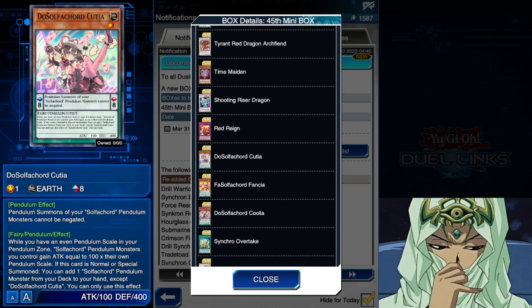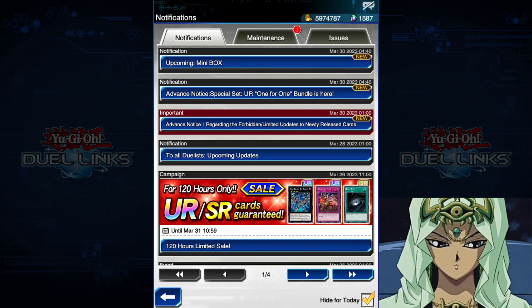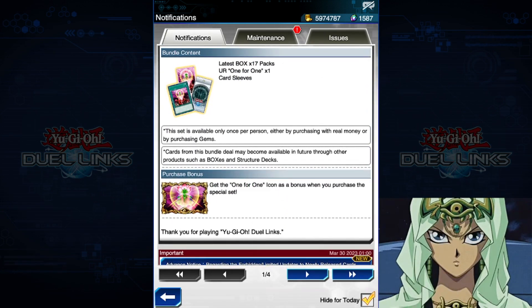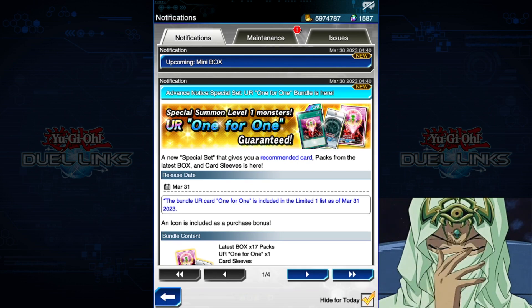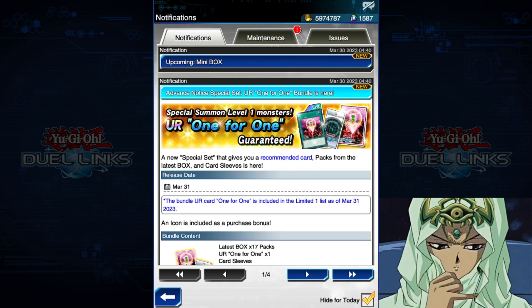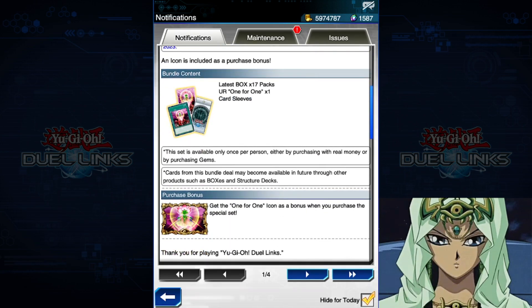Let's look at some of the other stuff that came with the game, notably One for One — a card that has not been in Duel Links because it is a pretty powerful card. This is a Yusei character card he uses a lot in the anime, and it basically allows you to send one card from your hand to the graveyard to summon a level one monster from the deck. It is extremely powerful and it is being limited to one on release.